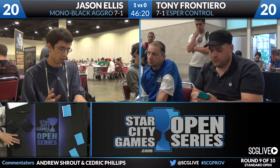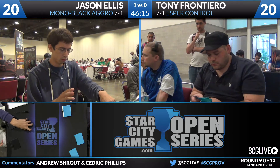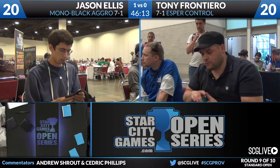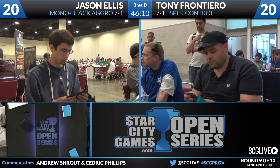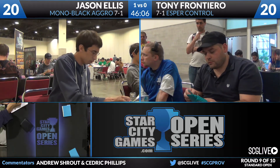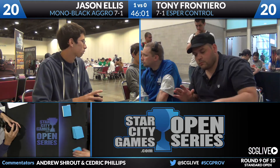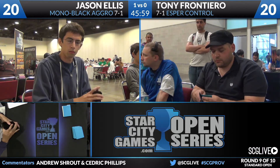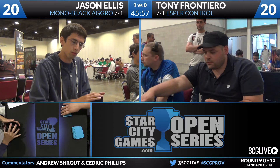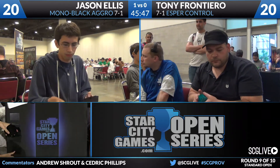The version Ellis is playing is pretty stock, honestly. Looking at his sideboard: two Deathrite Shamans, four Duress, a Zathor Necromancer, a couple copies of Lifebane Zombie — another three he could play in the main deck given how much Jund Monsters there has been. Three Doom Blades and three Dark Betrayals. In this particular matchup, I expect to see Duress come in, and the Zathor Necromancer. Outside of that, I don't think he needs much more help — he has more removal than he needs here.